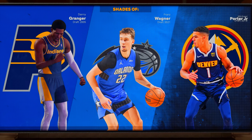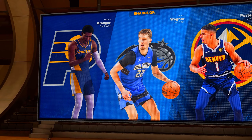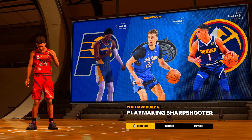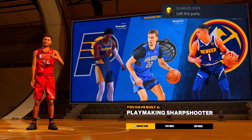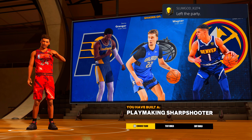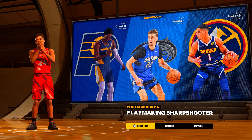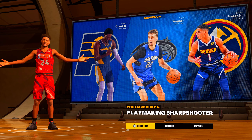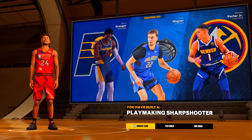This is the way-too-early 2K24 build. We get Danny Granger and Michael Porter Jr. comparisons, and it's a playmaking sharpshooter. I strongly feel a build like this is going to be possible. If y'all want to see this build maxed out in the park, drop a like — the video has to get 20 likes for me to make this my last build for NBA 2K23. Hopefully y'all enjoyed this video — like, subscribe if you're new, and click one of these two videos. We out.